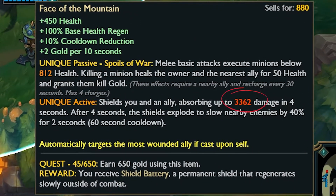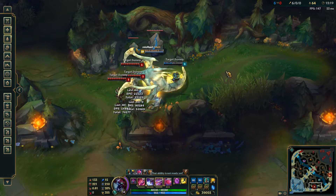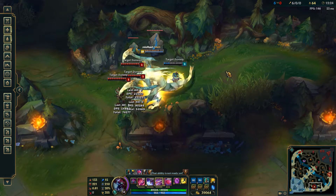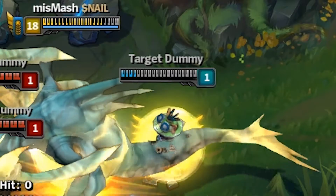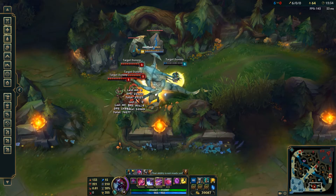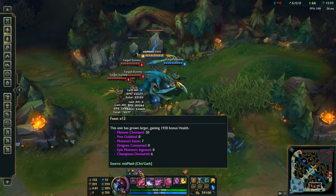In eSports you'll often hear casters talk about the combo of Gargoyle Stoneplate and Locket of the Iron Solari, because the health scaling on Gargoyles will also buff Locket and it makes it so that you get a massive shield. You can really see it here combined with reset cooldowns and flashing completely randomly — it's huge and it's awesome.